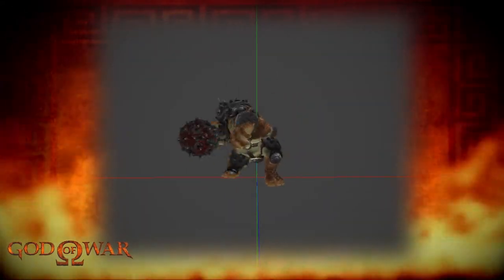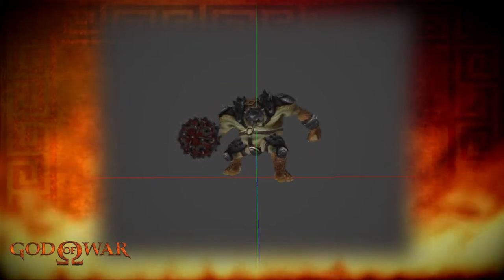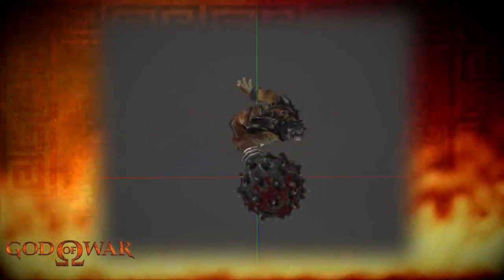In this attack, the Cyclops pulls back its arm before throwing it forward and letting the weight of the ball carry it across, before balancing itself back onto its feet. This animation shows just how heavy the weapon it wields actually is. Here it is in game.